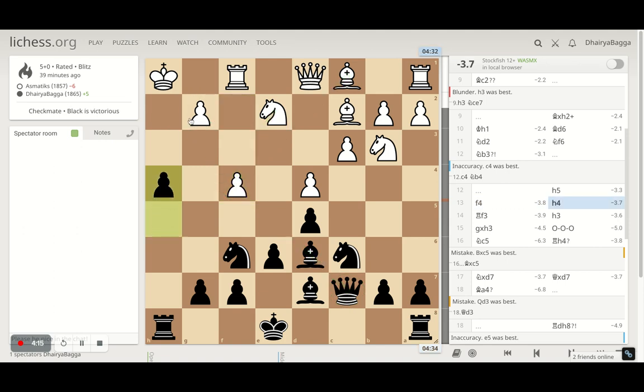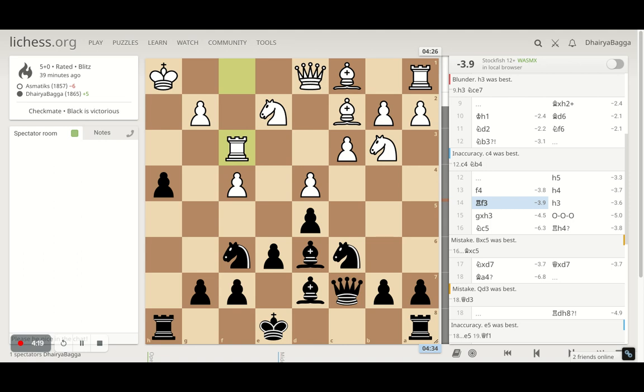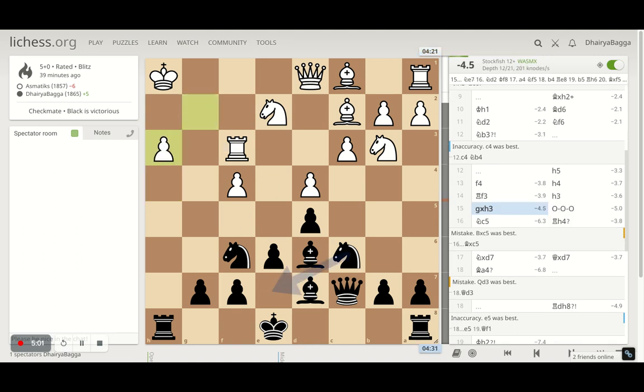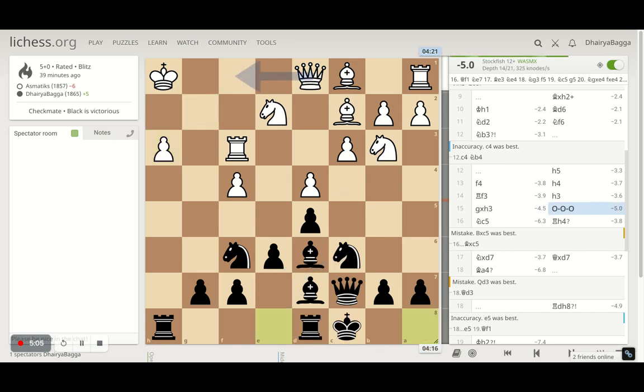Opponent plays rook to f3, maybe planning rook to h3 to block my pawn. I had ideas of eventually moving the bishop away first before pushing the pawn, since pushing straight away would lose the bishop for the knight. I could move the bishop back and then push the pawn, hitting the rook. I went with h3, making sure the opponent has to take. He can take with anything — I turned on the engine evaluation: the best move is to take with the rook or pawn. He took with the pawn, and then I just castled queenside.